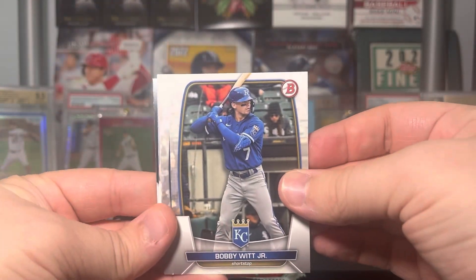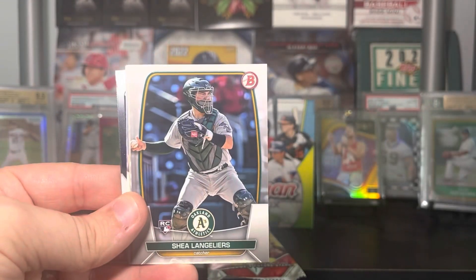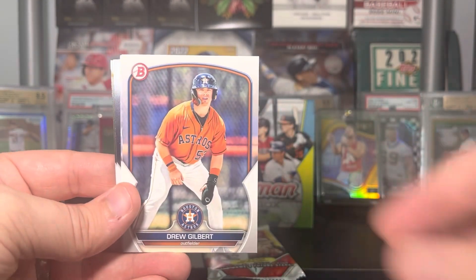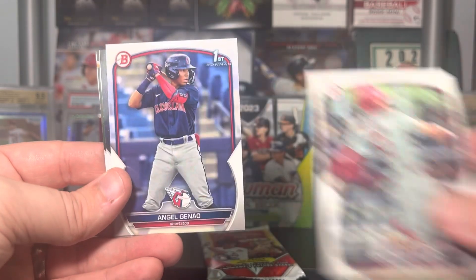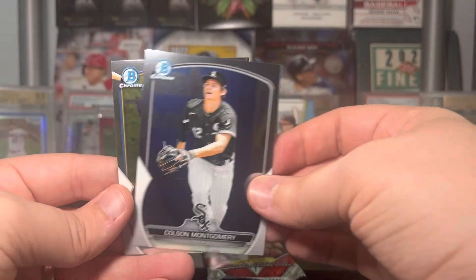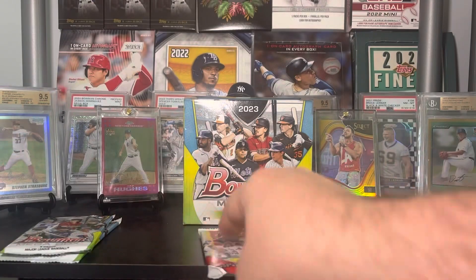A parallel would be cool too — a parallel auto would be even better. Bobby Witt, Yelich, Shea Langeliers, Matthew Liberatore, Kade Cavalli, Drew Gilbert, Jonathan Mejia, Angel Genao on the first, Colson Montgomery, and Henry Ramos on the chrome first.